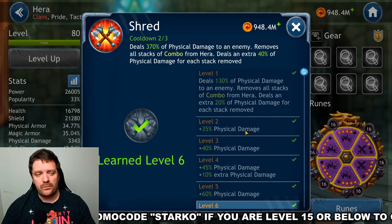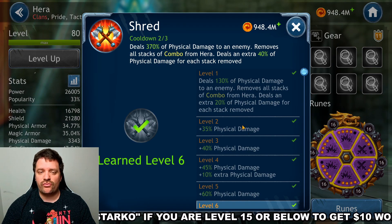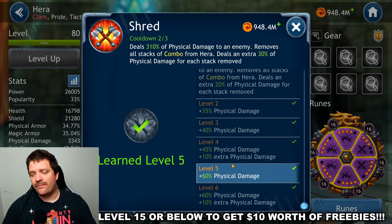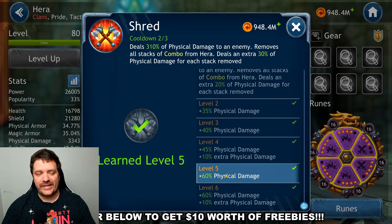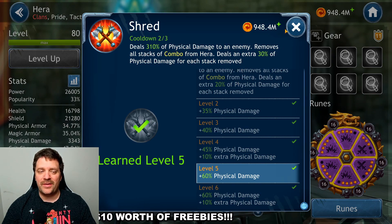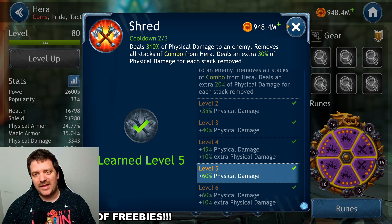The Shred skill deals 370 physical damage to an enemy, removes all stacks of combo from Hera, and deals an extra 40% physical damage for each stack removed. Since she's not going to be your main damage dealer, keeping this skill at level five is totally fine. We lose a little damage, but it's a single-target ability and not a game-changer.